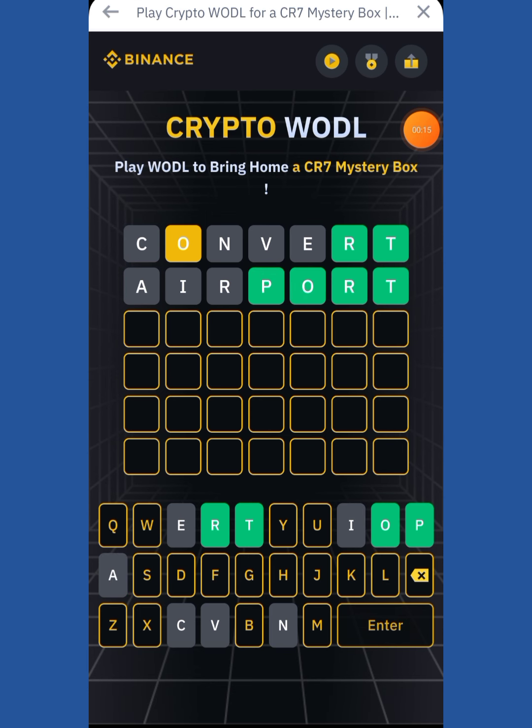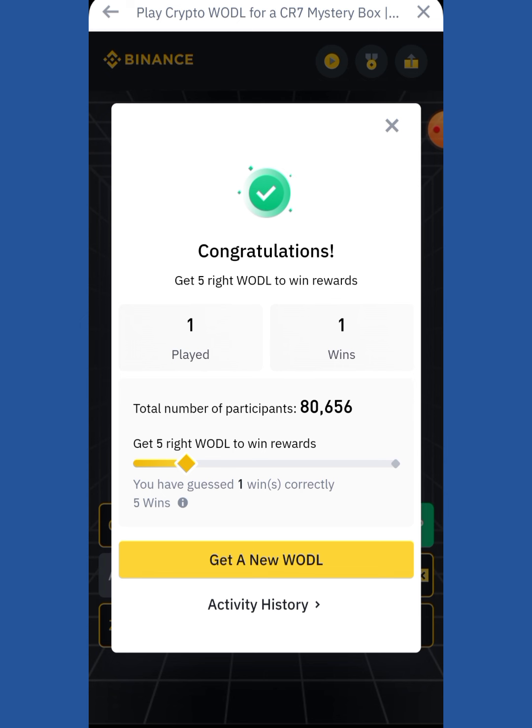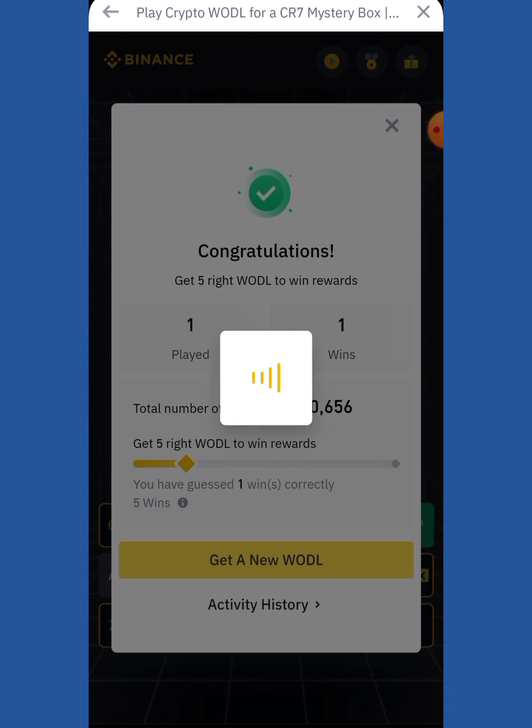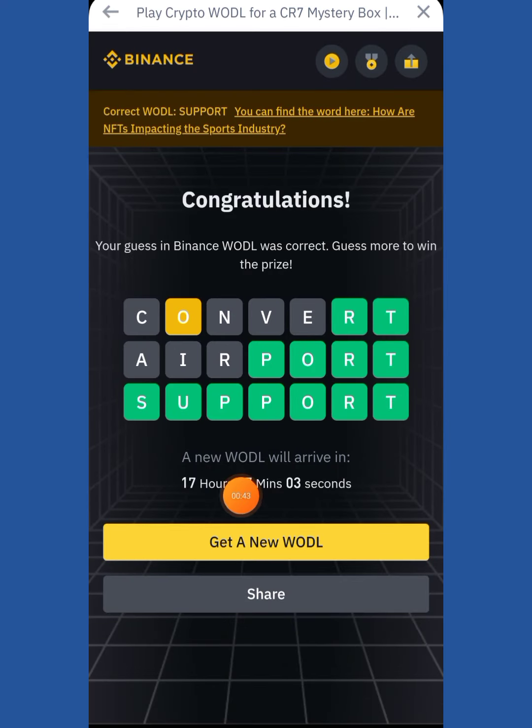The rules are simple — you already know we have played it previously. A green letter means it's in the right spot, and a yellow letter means the letter is in the word but not in the right spot. You need to answer correctly. I have a trick for you and I'll be sharing that trick in the Telegram channel, so the answers will be shared. It's a seven-letter word.